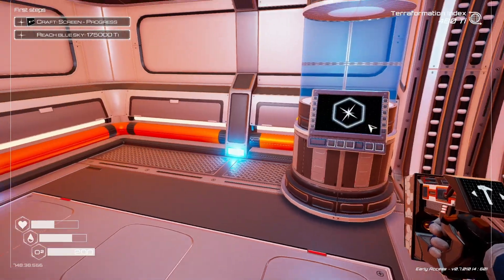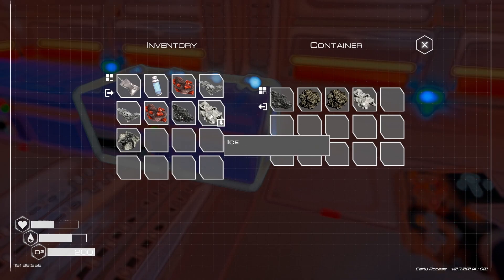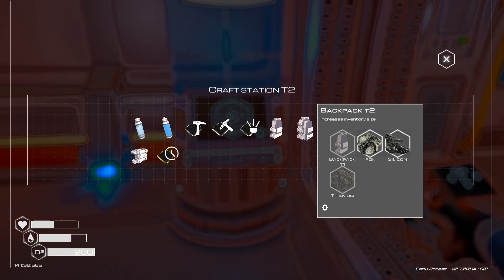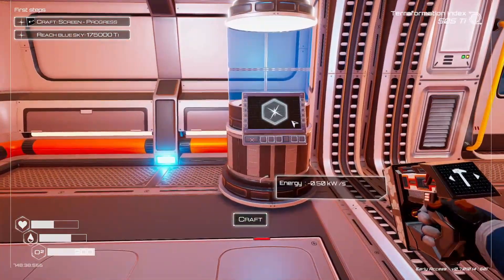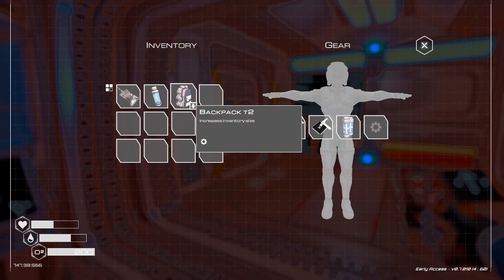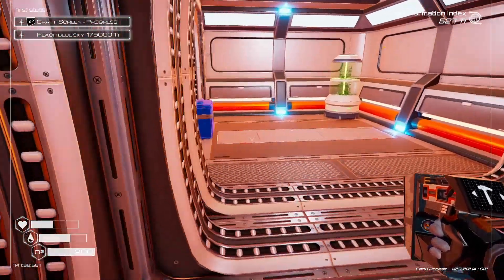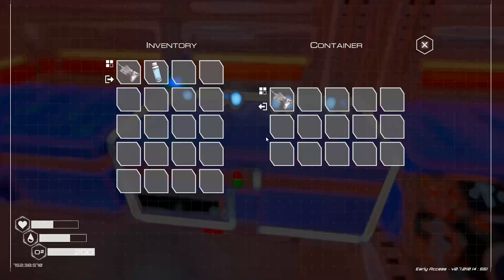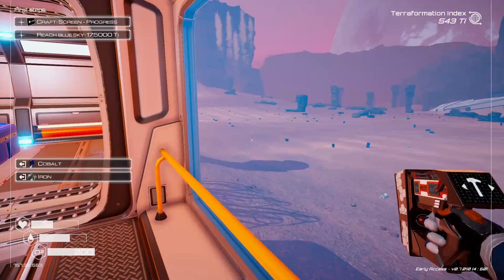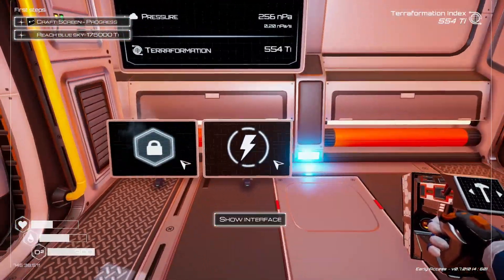We have everything now. Be careful — if you take your backpack off you lose all your slots and things spill out on the ground. We don't need these two aluminium. Let's pull off the old backpack to see how it decreased in size, then put on the new T2 backpack. Oh, we have windows now! Windows require iron and cobalt. It'd be nice to have a window right here so we can look out. We can see our little pressure gauge there — I like windows a lot.